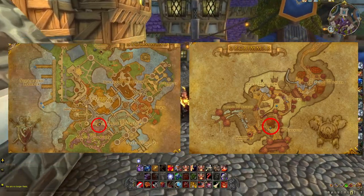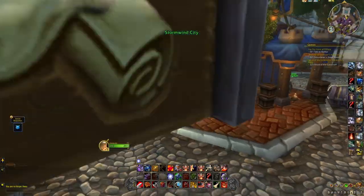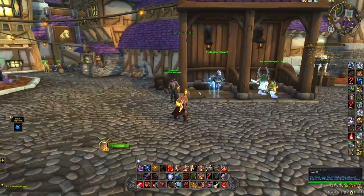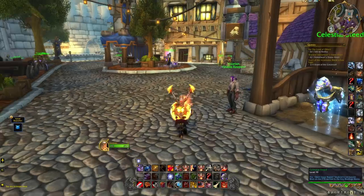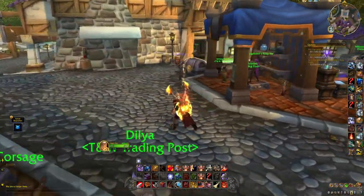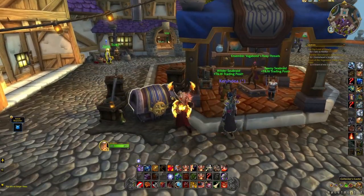Once you get there, you'll get a brief intro quest that kind of shows you around the Trading Post and which NPCs you want to talk to, to check either your progress, the currency you've accumulated, or the rewards you can get. Once you've completed the intro, you'll receive 500 Trader's Tender, which is the currency for the Trading Post.